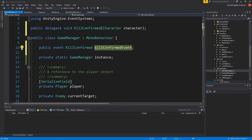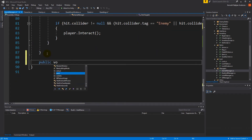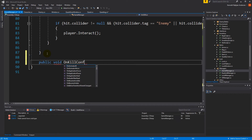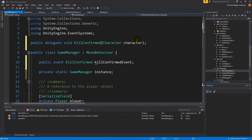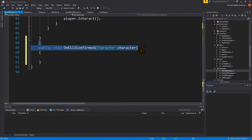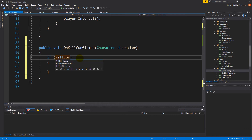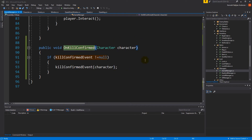We make a function at the bottom called on kill confirmed which takes in a character parameter matching the delegate signature. Inside, we check if kill confirmed event is not null to avoid null reference errors, then trigger it by passing in the character. So now this function can broadcast a kill to everyone listening.